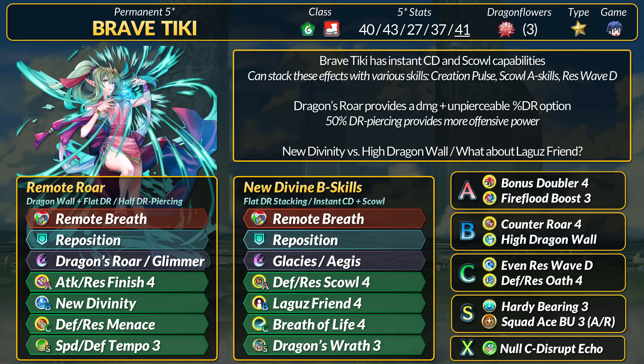Unfortunately, New Divinity feels replaceable. If you don't think percent DR is good, there's a fairly obvious replacement. If you want to keep it, the -7 Res does help with Scowl, and the follow-up prevention can stop a lot of recent speedy units, since very few actually bother bringing their own follow-up. It's a nice check.